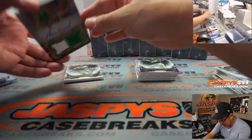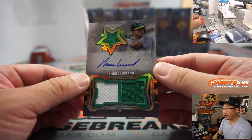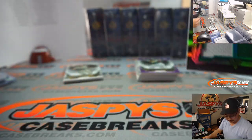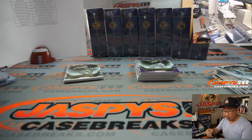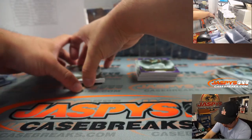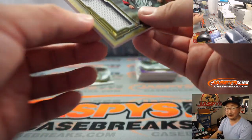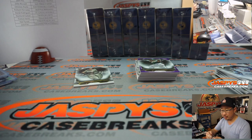Behind Ty Cobb is a Triple Relic and Autograph — Ramon Laureano, on-card autograph. I like the little star window right there. 4 out of 99 — that's for Oakland, that's for Joe M. And then we've got Dustin Pedroia, 6 out of 9. Laser show, going to Jeffrey in the Red Sox.